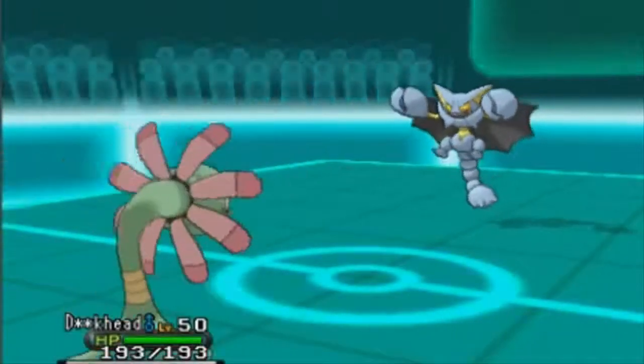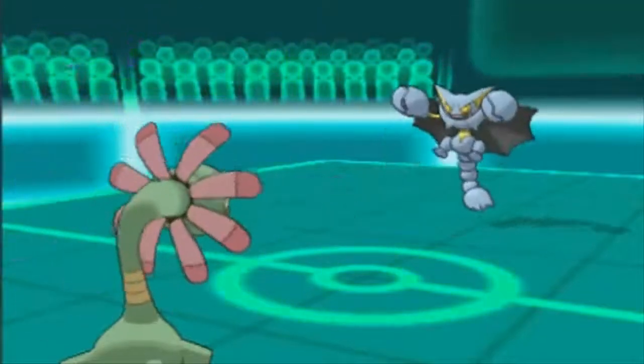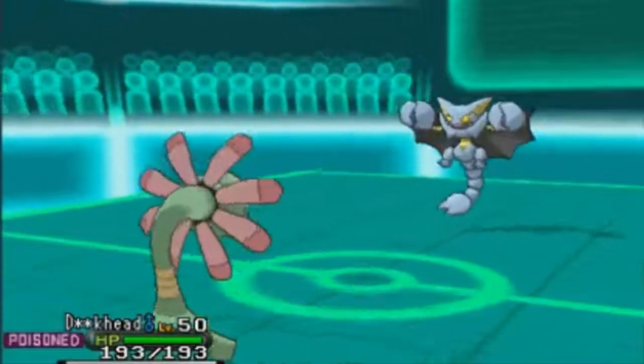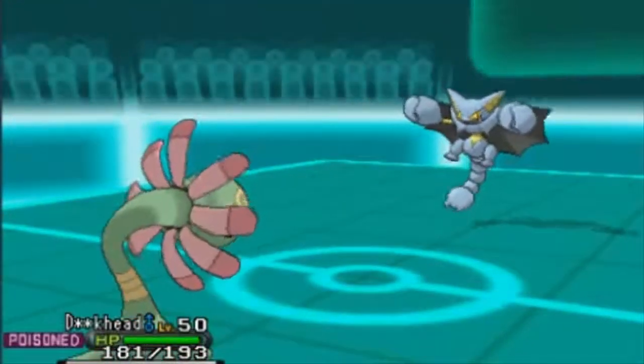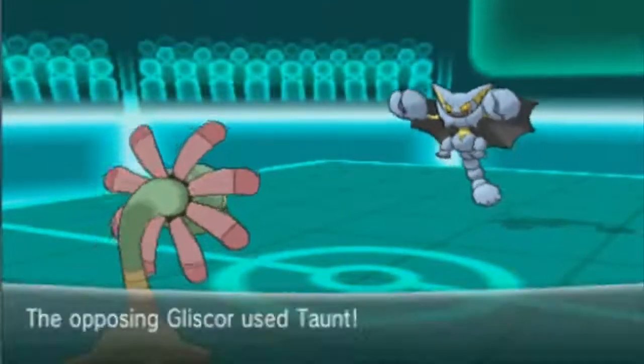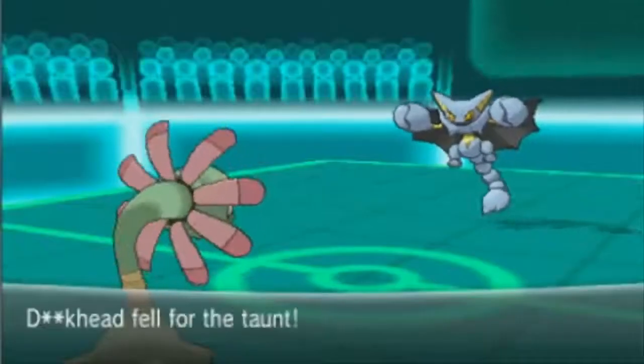It's really bad because I cannot do anything against this Gliscor. The best thing I can do is go into my Cradily because my Suicune is dead and I have nothing for this thing. My Suicune would have been perfect for this Gliscor because that poison wouldn't matter since I have Rest. But Suicune fainted. It was really sad.